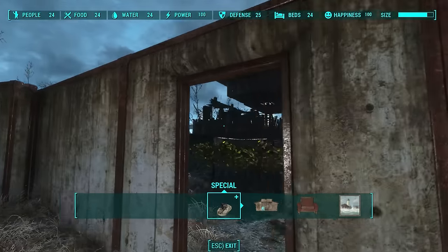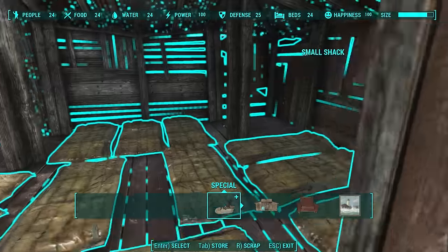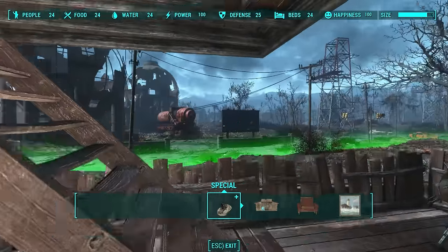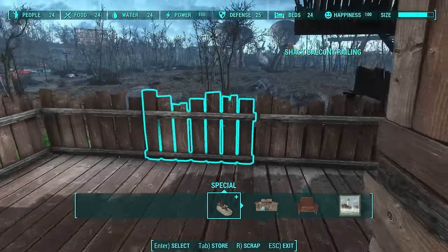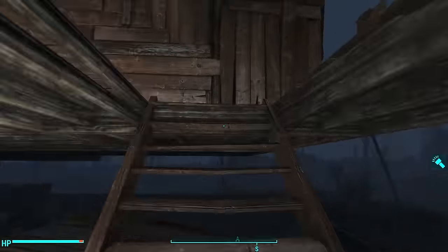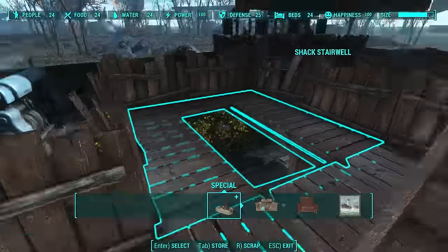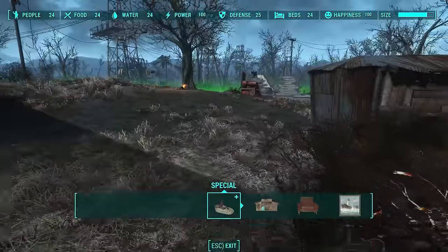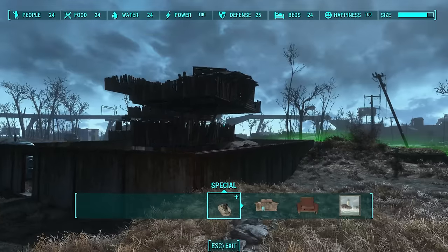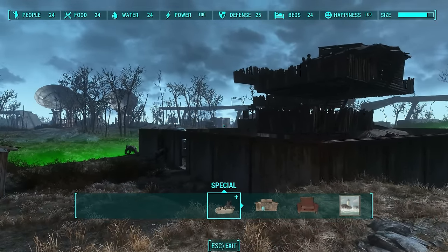I created this elevated house — a platform with a house here with 12 beds in it, and then you go up the platform and here's the second house with 12 beds in it. Settlers do actually use it; they'll climb up the stairs and they'll sleep. So it does actually work. You don't have to build a settlement this way. I'm not suggesting you make something as compact and Orwellian as this settlement, but this is just a demonstration on how to make the most efficient, perfect settlement.